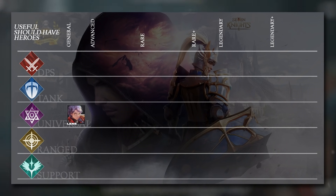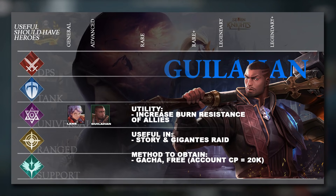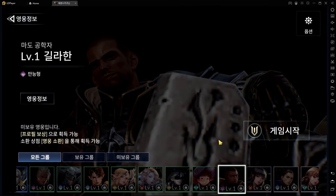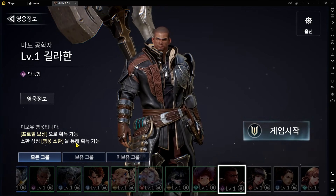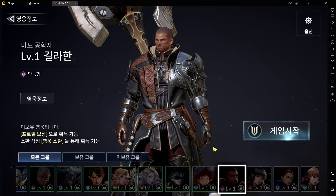Moving on to the Advanced tier — these five heroes I'll be talking about give you status effect resistances. The first is Gillahan, who provides Burn status resistance, making him really useful in the Gigantus Raid. You get him for free when your account CP is 20,000, which shouldn't be too difficult. Gillahan not only gives Burn resistance but also heals himself well, making him a viable front-line tank unit. He also has a defense-ignoring ultimate move.